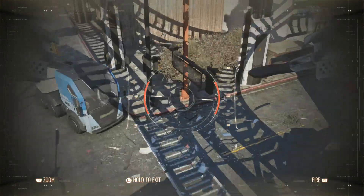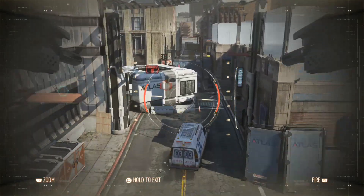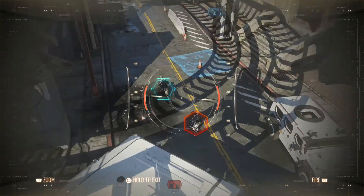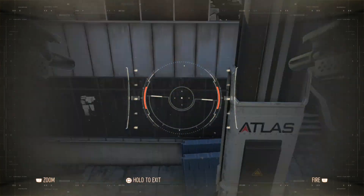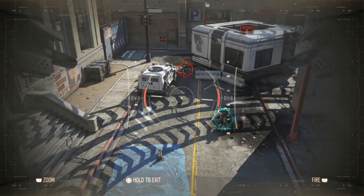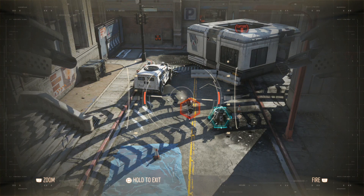Basically what we're going to get into here is: you get it in a care package, and either the opposing team or your team can get it out of a care package once you call it in. It can be shot down by the other team, and you are going to get a free 150 points and probably save your team from getting pretty beat up by its guns.